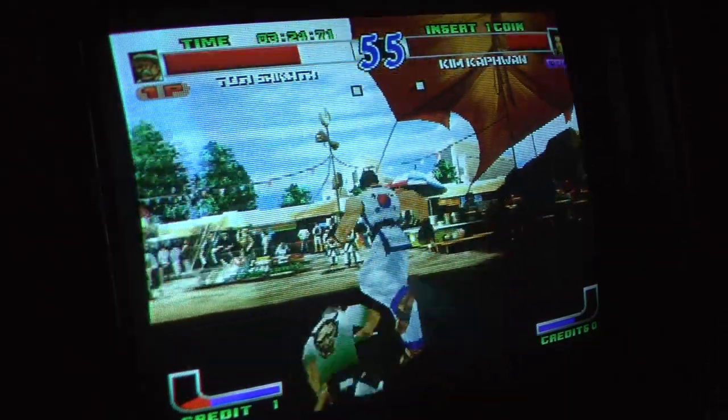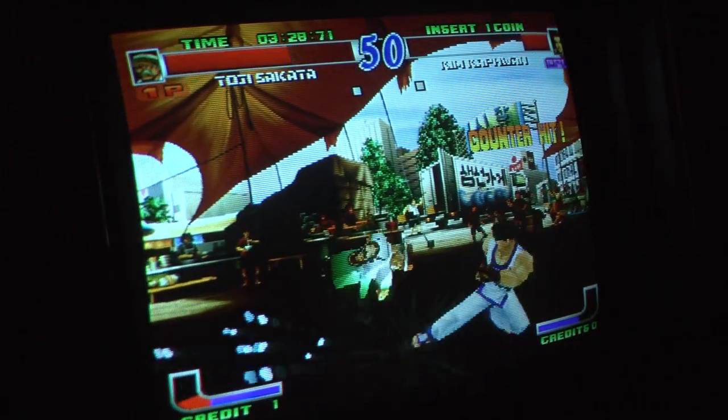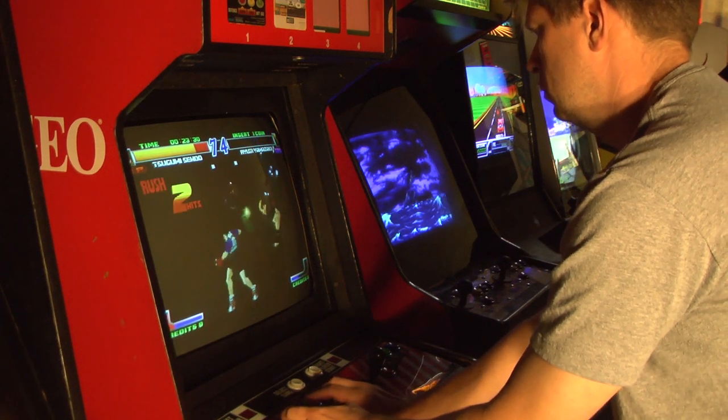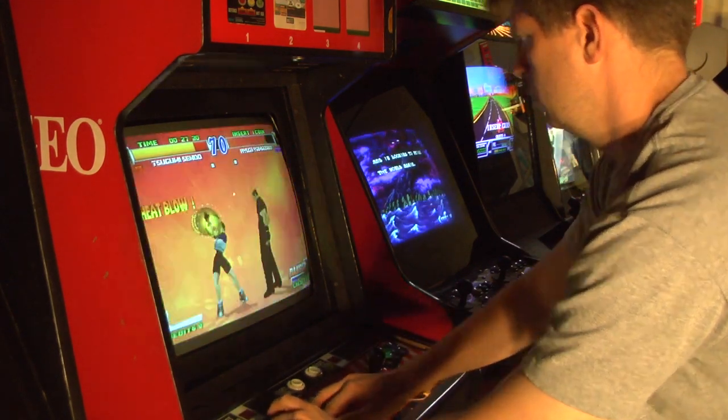Like most of these games, it obviously helps if you know your character moves. If you don't, I just hammer the buttons until I figure them out. When your little bar at the bottom of the screen fills up, you can hold down all three buttons and pull off a super special move, or whatever they call it in this game.